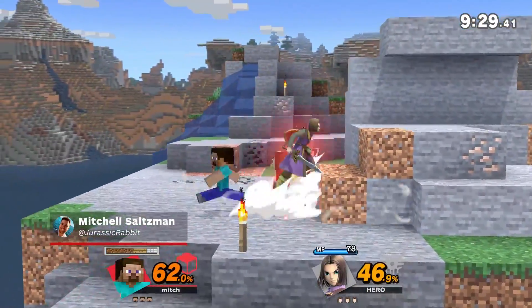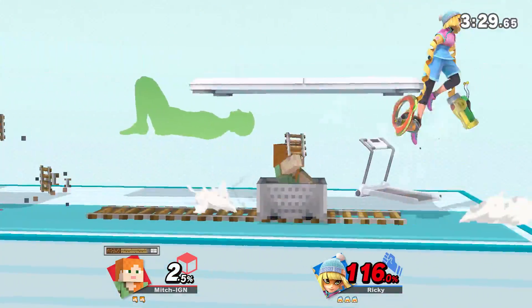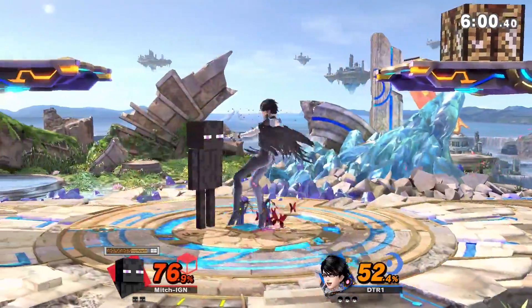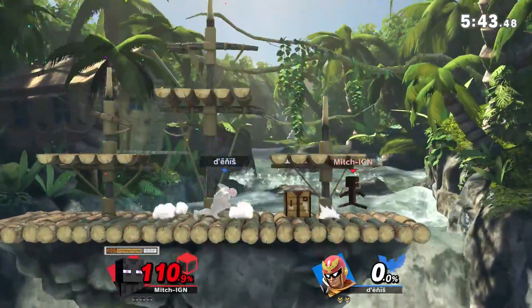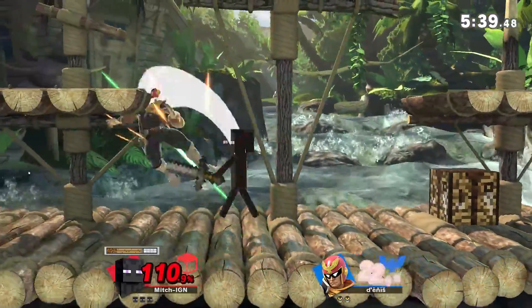If there's one thing you can't take away from Super Smash Bros. Ultimate's version of Steve from Minecraft, it's how different he is. Steve and his cosmetically distinct but mechanically identical friends are among the most inventive fighters Ultimate has ever seen, and that's saying a lot in a game with already wildly unique options like Olimar, Ice Climbers, Hero, and more.